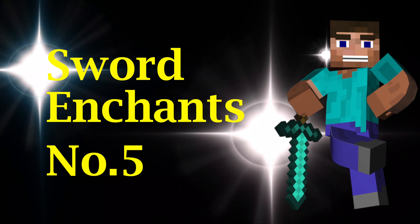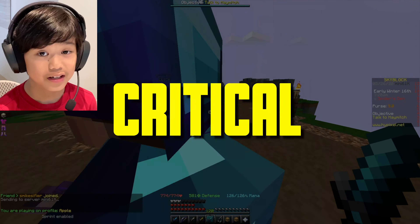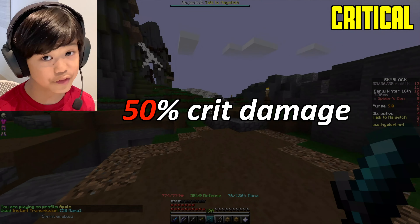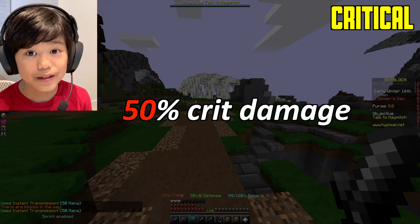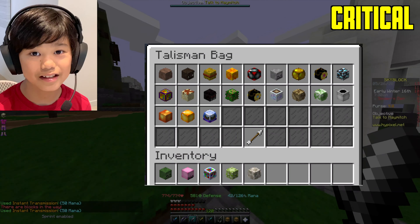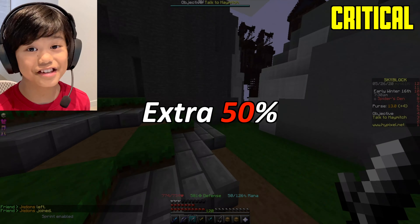Let's get started. The fifth best enchantment is Critical. Basically what it does, it gives you 50% crit damage whenever you hold the sword. 50% crit damage is really good, because talismans only give you like 2% crit damage when it's common — it doesn't give you too much. But with this enchantment, it adds an extra 50.